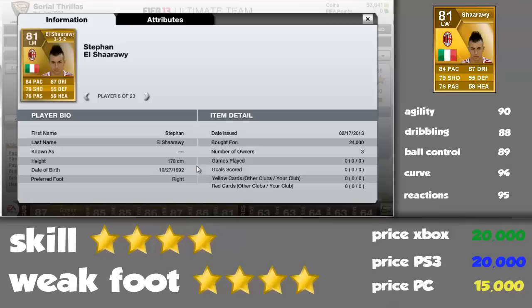As you can see I picked him up for 24 thousand coins. You can now get him for 20 thousand coins on Xbox. I heard you can get him for 20 thousand on PlayStation as well, and on PC I believe he's around 15 thousand coins, which is very different to most players, because most players on PC are a lot more than they are on console.